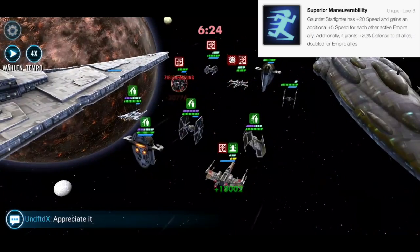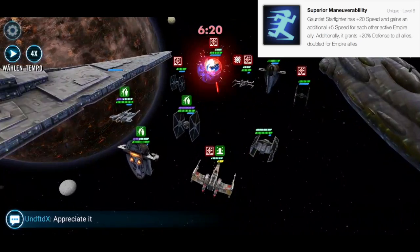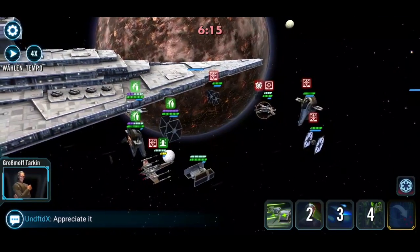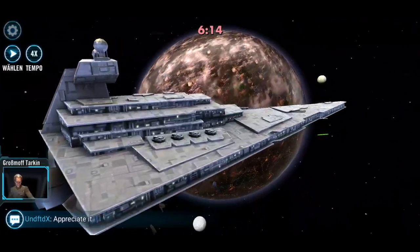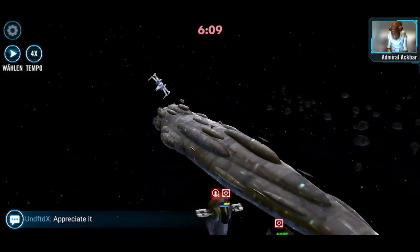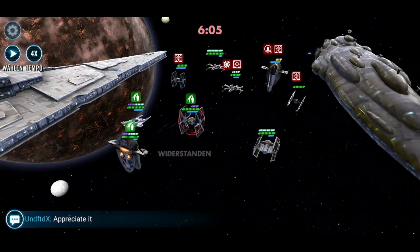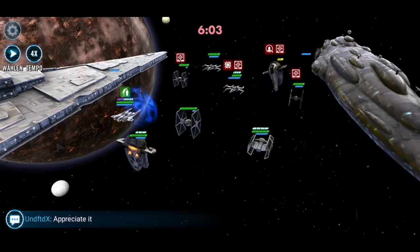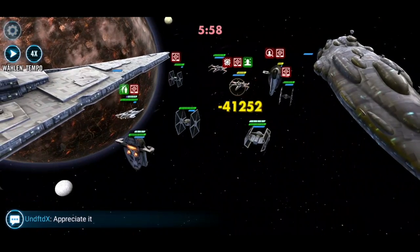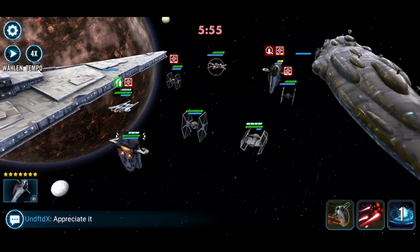Its unique is called Superior Maneuverability. The Gauntlet Starfighter has 20 flat speed added on top of its base, so when you get to 151 speed you can add 20 on top of that, putting it at 171. You can add another five flat speed for each other Empire ally — it doesn't include itself, but I think it does include the Executrix since it is an Empire ship. It's going to be a pretty quick ship, and on top of that it grants all allies 20% defense.